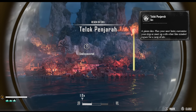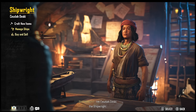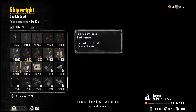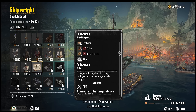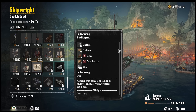Once we get to the final destination, we're gonna go to the shipwright where we'll be able to buy the blueprint for the Paduakan. Go to buy and it will be located at the bottom of the list. Scroll to the bottom - 5280 silver is the amount you'll need to buy the blueprint.